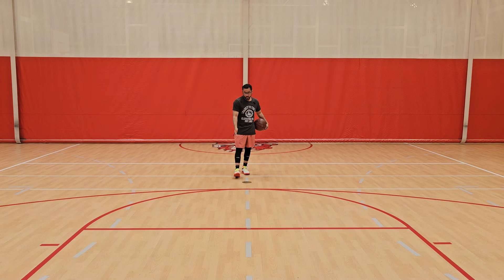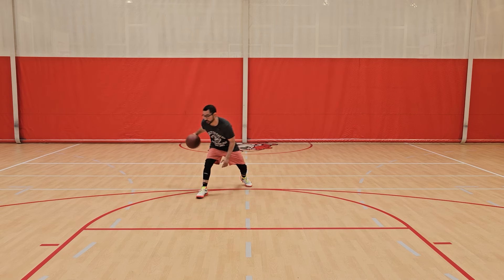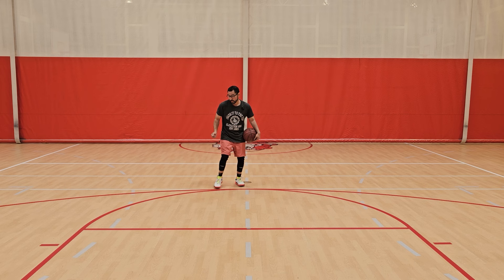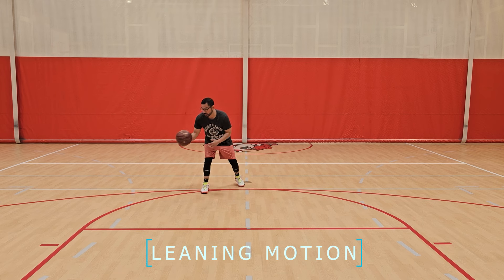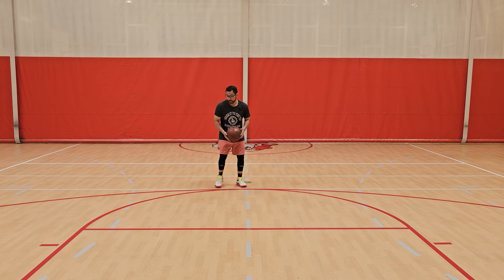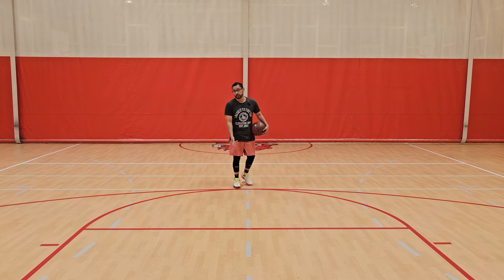So to begin, why this is so effective on the basketball court is because it really looks like you're trying to go. Lots of times when you do a move you're trying to do a blow-by. The swivel effect kind of mimics that because when you are trying to drive past somebody you have this little leaning motion. The swivel effect mimics that — you're going to have the little leaning motion and then go the opposite way.